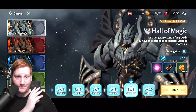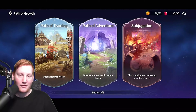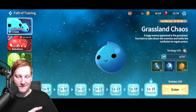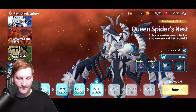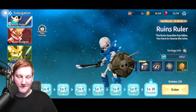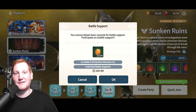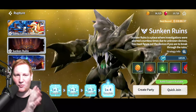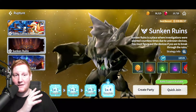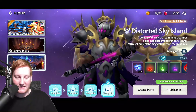Then you just do all your dailies and all your curios. As you see, that's about 5,000 gold. You're probably doing it six to nine times a day — so that's 5,400 or 9,000 gold, pretty good. Or even 4,500, which is decent. The big bang is going to come from the rupture assist — that's 20K plus the normal 75K. So that's roughly 100K right there. And then 100K plus 6% is going to be a lot of extra gold. You do that for the sunken ruins and distorted skyland.